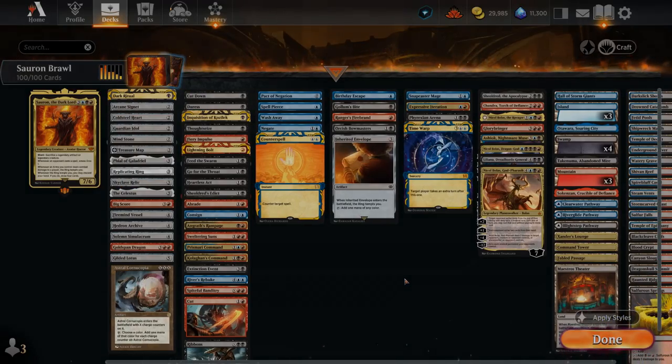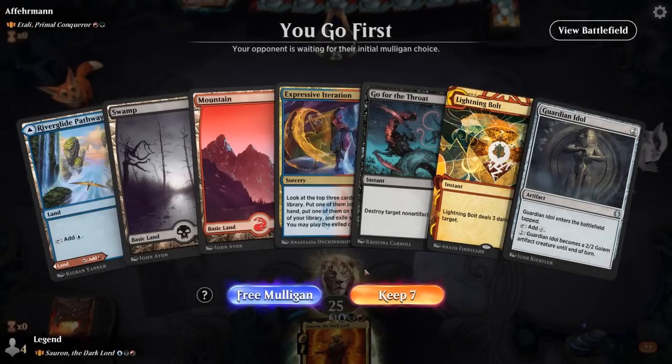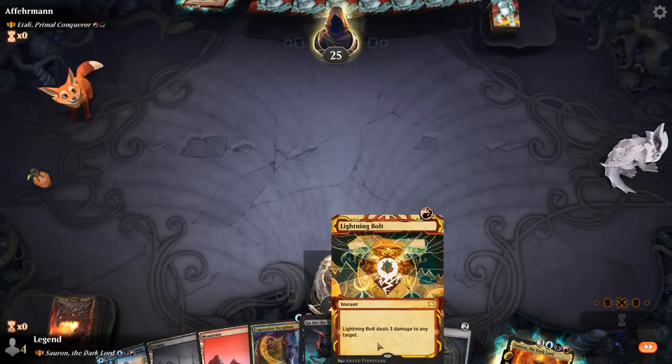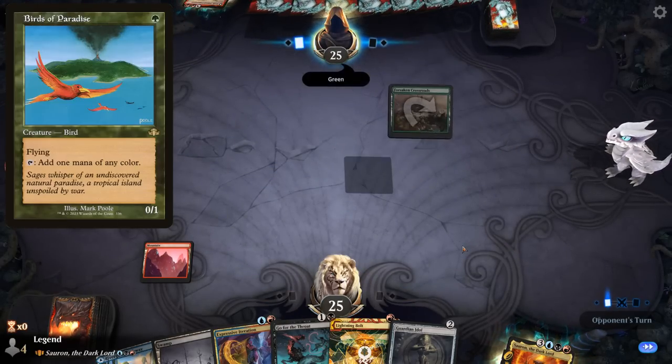Okay, we're on the play facing Itali, Primal Conqueror — red-green ramp. Our hand is pretty nice: got all our colors, a good mix of removal, card draw, and ramp. Can even bolt a bird if needed — no birds of paradise on Arena sadly, but plenty of elves.